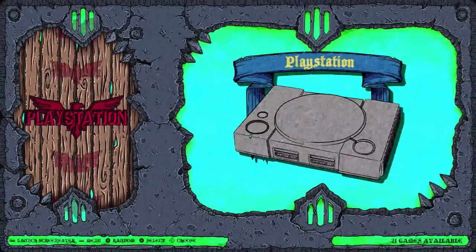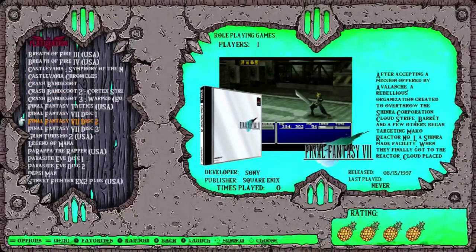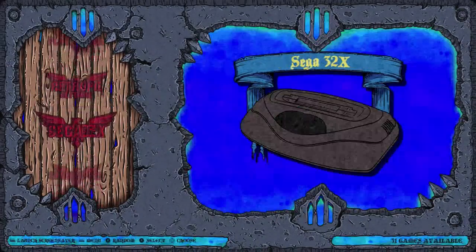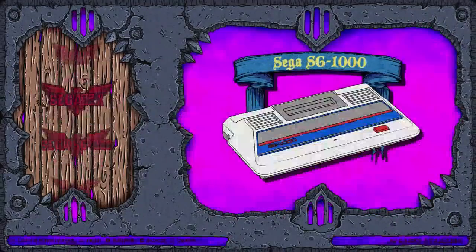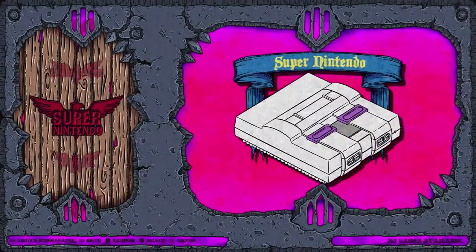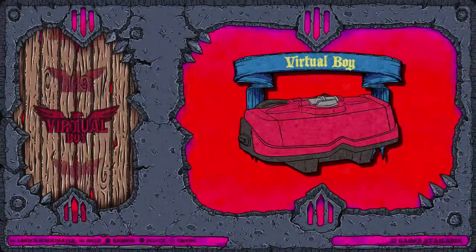PlayStation 21. Several will be taken up by discs since there are multi-disc games on here — Parasite Eve and Final Fantasy VII. Then going forward, 32X we got 31 games. SG-1000 we got 62. Super Nintendo 763, looking nice. Virtual Boy 22 — some of those games are pretty cool.